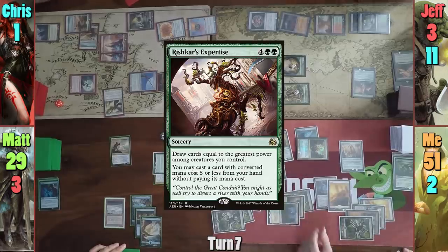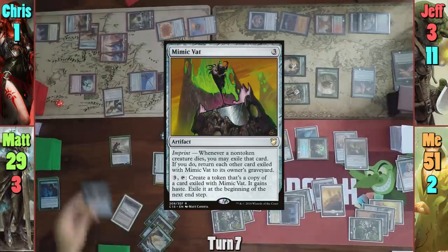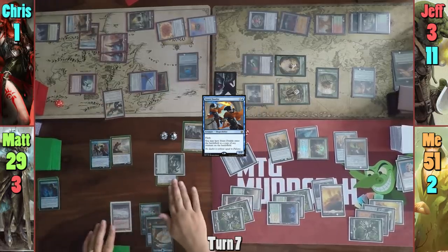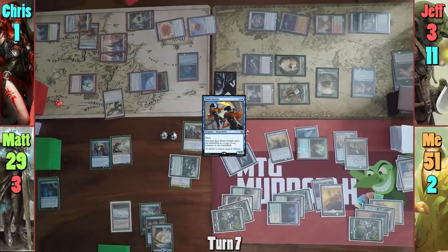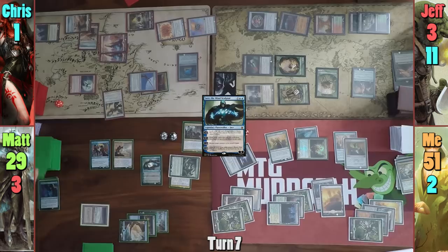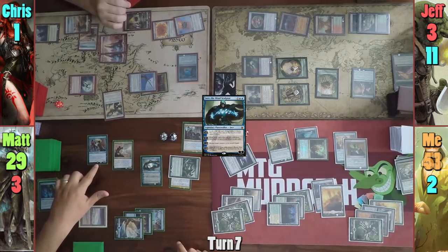I then cast Rishkar's Expertise, drawing four and getting to put out Mimic Vat for free. At the end of my turn, Matt flashes in Stunt Double as a copy of Chris's Avacyn. Jeff gains a token and Matt draws for turn. He casts Jace, the Mind Sculptor and uses his zero ability to brainstorm, puts two back on top, then moves to combat and hits me for 8 in the air with his Avacyn clone.